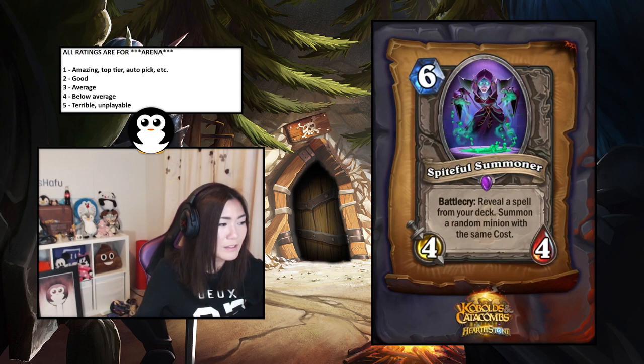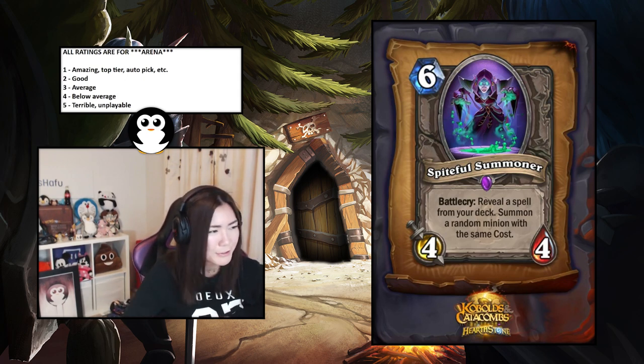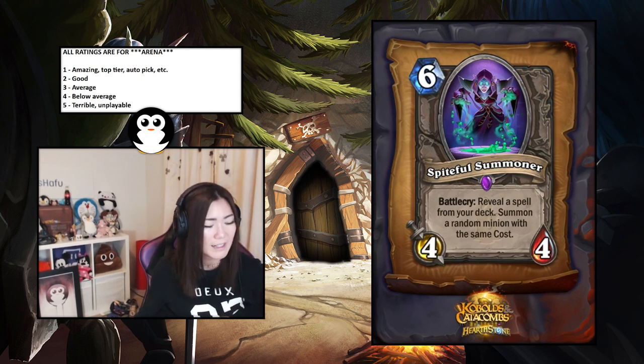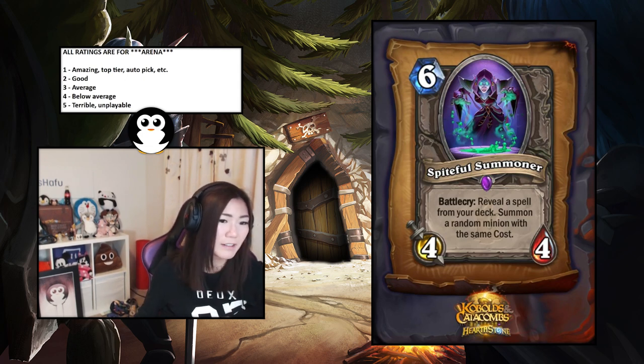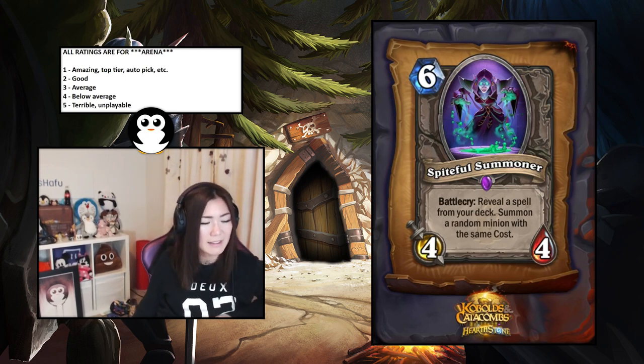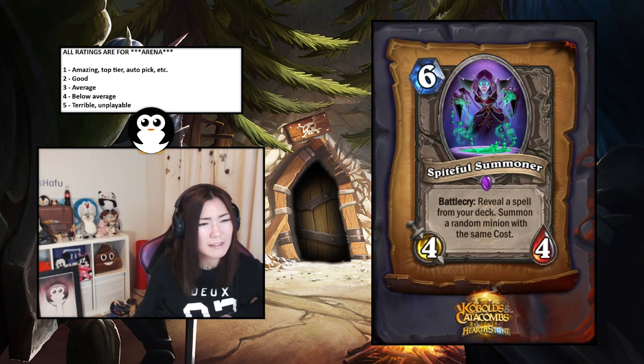Spiteful Summoner — battlecry: reveal a spell from your deck and summon a random minion with the same cost. This is pretty nuts on Druid and Mage. A lot of classes run cheap spells so it'll be weaker there, but it's a six-mana four-four, so even summoning a three-drop makes it comparable to Faceless Summoner. Should be decent even on the low end.